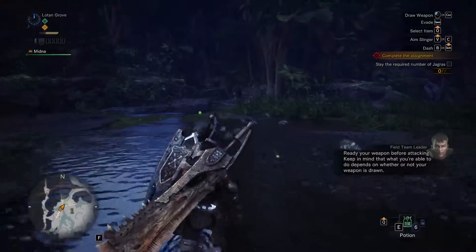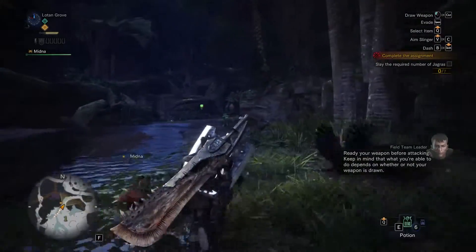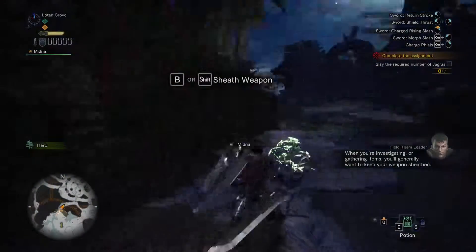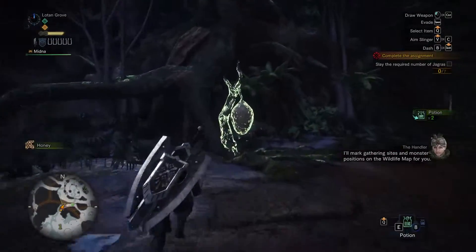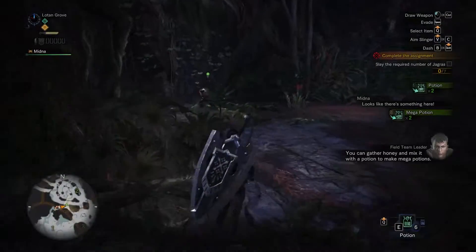Ready your weapon before attacking. Keep in mind that what you're able to do depends on whether or not your weapon is drawn. Let's collect. Everything is so sensitive, it feels amazing. Gather honey and mix it with a potion to make mega potions.